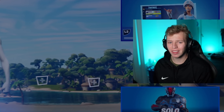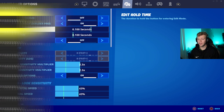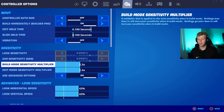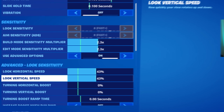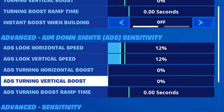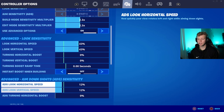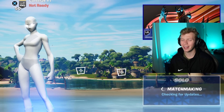So Whofishy is also on a 0.1 slide hold time, uses 2.3 for both build and edit. Down to look sense, he's also on 43% for both horizontal and vertical look speed with no look boost. ADS sense, he's a little higher than Day at 12% for both with no boost. No look dampening time, linear, and then 9.9 for the dead zones. So it looks like our build, edit, and ADS sense is a little faster — let's see what that does for us.